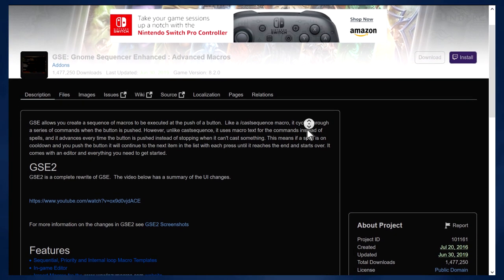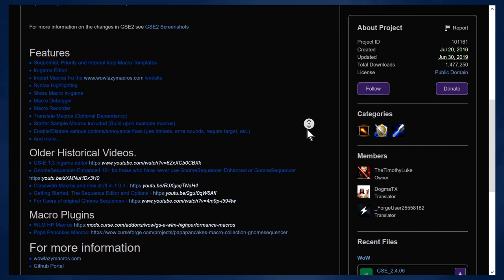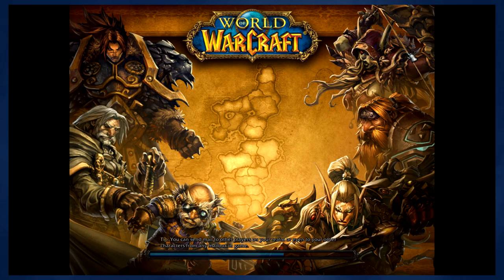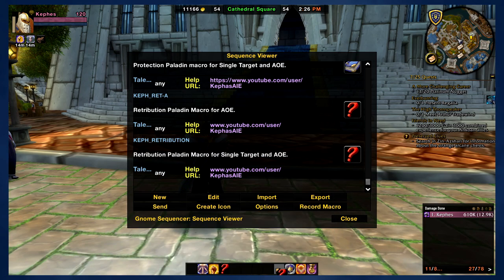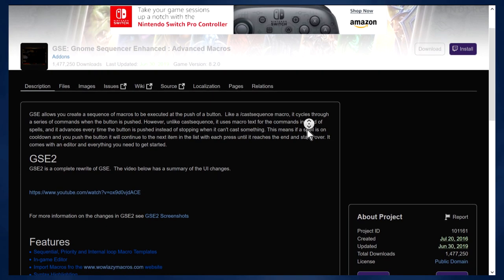If you'd like to get started with Gnome Sequencer Enhanced, you can do so by downloading and installing the mod — a link can be found in the description below. Along with it, you will find Pastebin links for any macros featured in this video. Simply click the link and you'll be taken to a raw Pastebin of the macro, select the entire macro, copy it, log in to the appropriate class, type slash GS to open the Gnome Sequencer screen, click on Import, paste the macro into the available space, make sure that 'automatically create macro icon' is checked, and click Import. You can now drag the icon to your action bar and the macro is ready to be used. If something isn't working, start over and make sure you follow all the steps correctly. If you are having further issues, I recommend checking out the mod page or contacting the mod's author for more information.